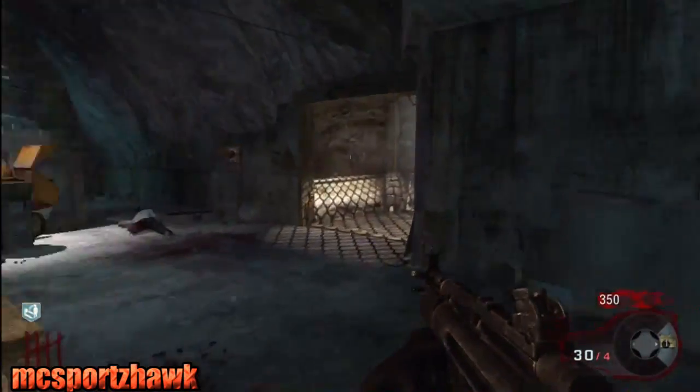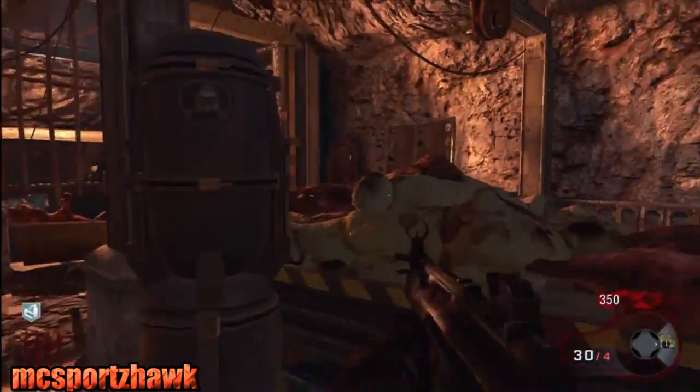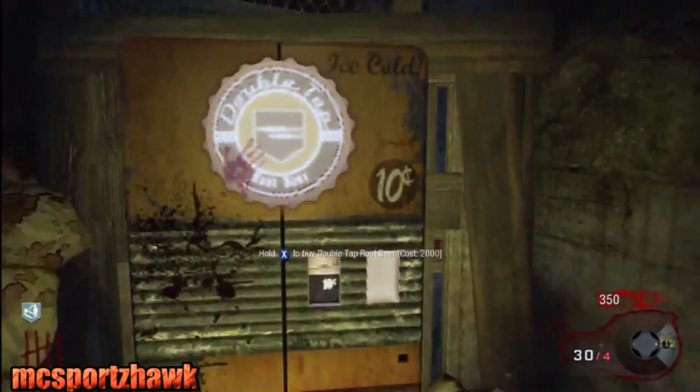You're going to see those two waterfall spinning things. You're going to go right past them to this room with the mine, and you're going to see Double Tap right over here.